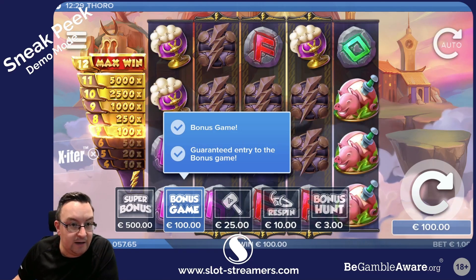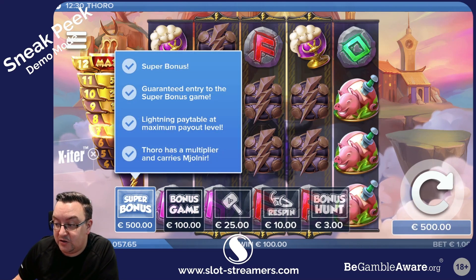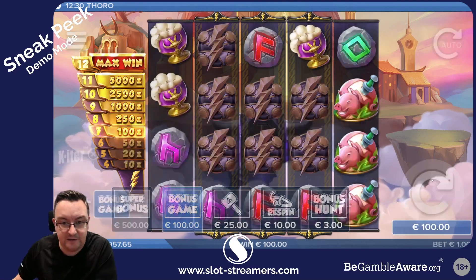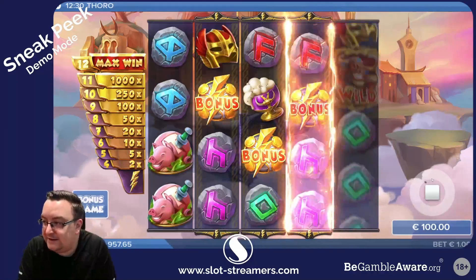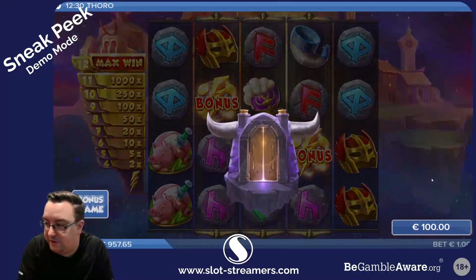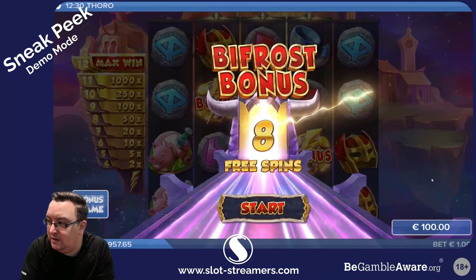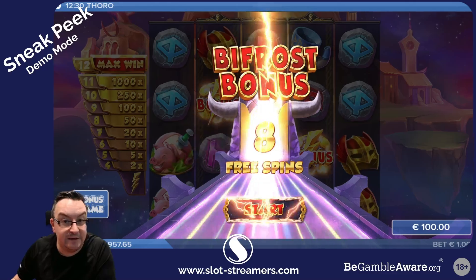We'll check out the bonuses now. For the value of a 100x bet we can look at the bonus game, and for 500x we can unlock the super bonus. We'll have a look at the super bonus afterwards — we'll try the normal bonus first. Three scatters will present us with the bonus, like so. We've got the Bifrost Bonus: eight spins. Let's see what this does.